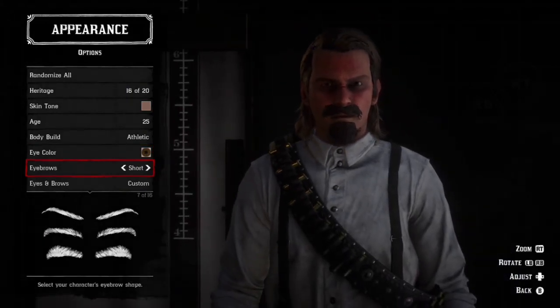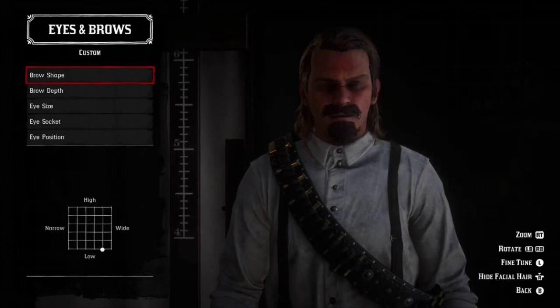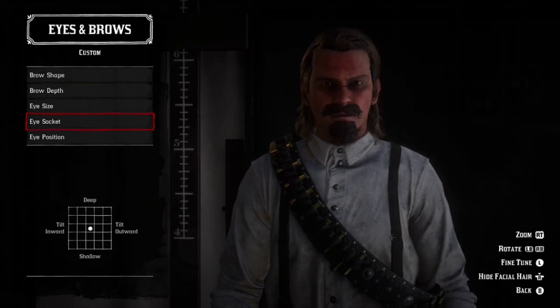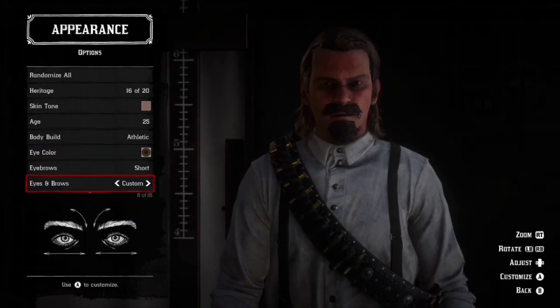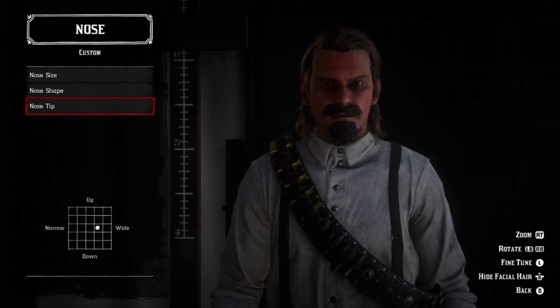Eyebrows are short — there's no custom setting for that yet. Eyes and brows is custom. There's your brow shape at the bottom, your brow depth, eye size, eye socket — just leave that in the middle — and eye position.